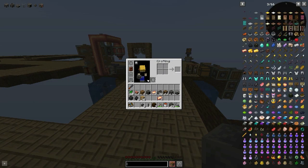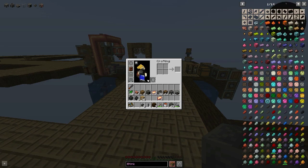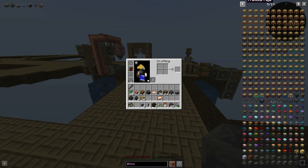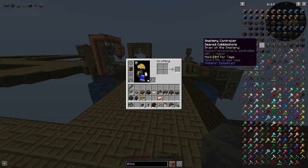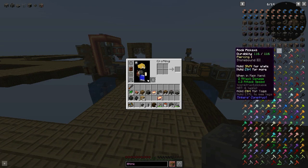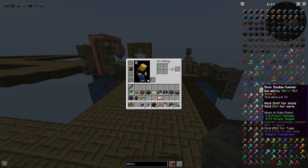We need a few things — let's see. Here we go, very first page — I'm going to go backwards in fact. There we go. As you can see here we've got the smeltery controller. But I need a tank, so let me try.